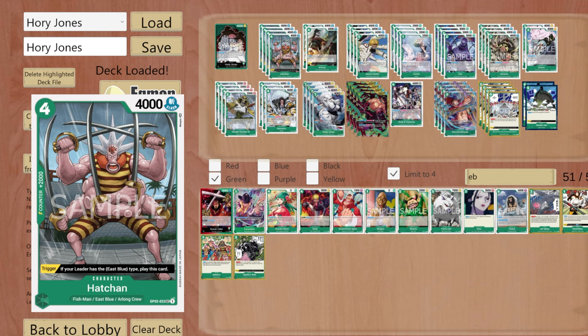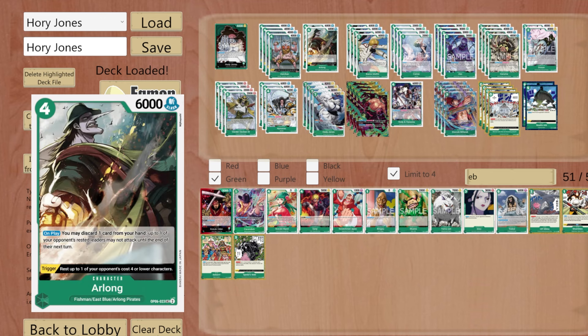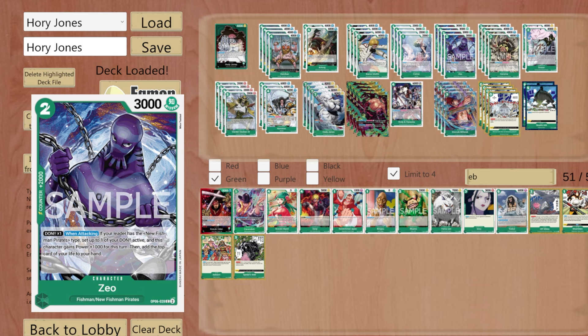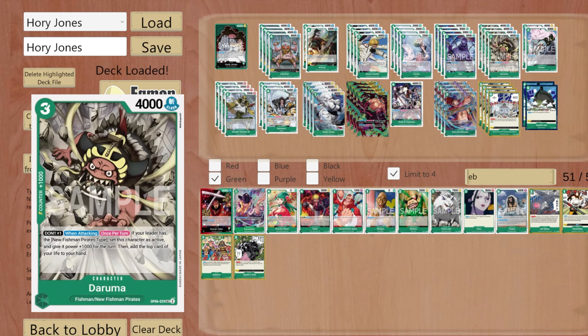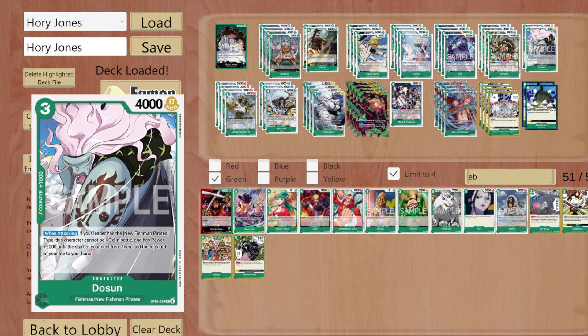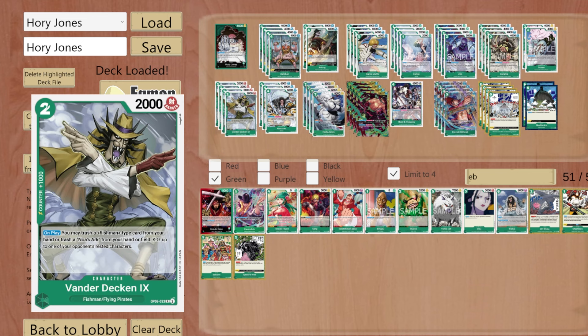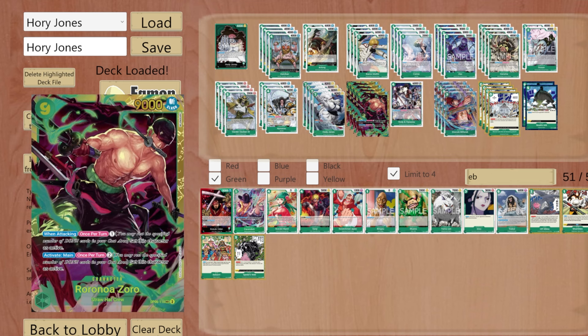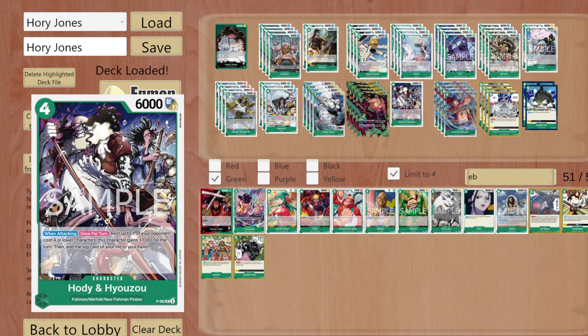From left to right: four copies of Hachan 2K counter, two copies of Arlong, four copies of the Icaros, four copies of searcher Cami, four copies of Zeo — another two-cost kicker that can be played on field. Then we've got Daruma, very dangerous, two copies of Dosu — slightly less dangerous but can stick — and Vanderdecken to clear out anything that's a pain if we need it. Four copies of Hyozu, then the big man himself Hody Jones — rush, resting two, we don't care about what costs they are. Then four copies of Dangerous Sorrow and a copy of the Hody and Hyozu card you can get from the Pirates Party event or buy on TCG for about five or six bucks.